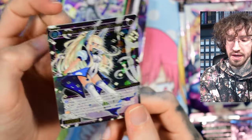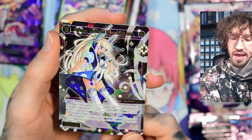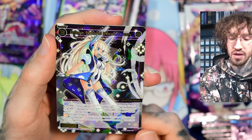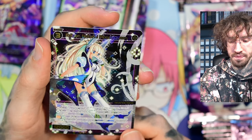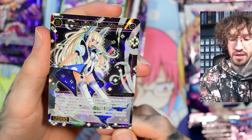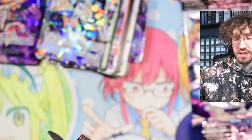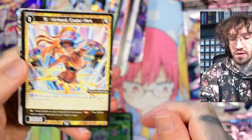We get Eclipse. This set looks like it has a space theme — I didn't realize it when I opened my first box. She has the enter ability: put the top three cards of your deck into your trash; if all cards put into trash this way are level one signi, you may pay one colorless; if you do, target signi on your opponent's field gets minus 10k. The auto effect: when this card is put into your trash from your deck, you may pay one colorless; if you do, add target level one signi without a guard from your trash to your hand.